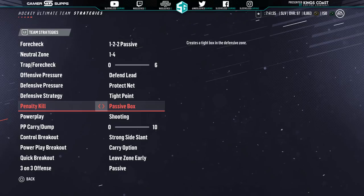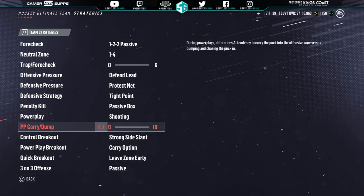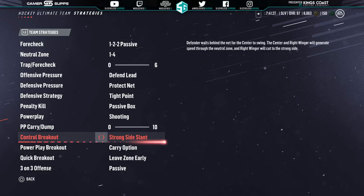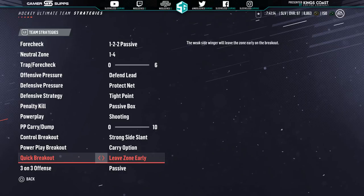For penalty kill, passive box so you don't overcommit. For power play, I find that overload on the power play is completely useless and never works. Control breakout — strong side slant. That's the one that allows you to do the slap pass up the boards. I can show you that in a future video; it's also in my How to Suck Less videos. Quick breakout — leave zone early. That's the one you want to use in combination with the strong side slant so you can slap it up the boards and send a guy on a breakaway.